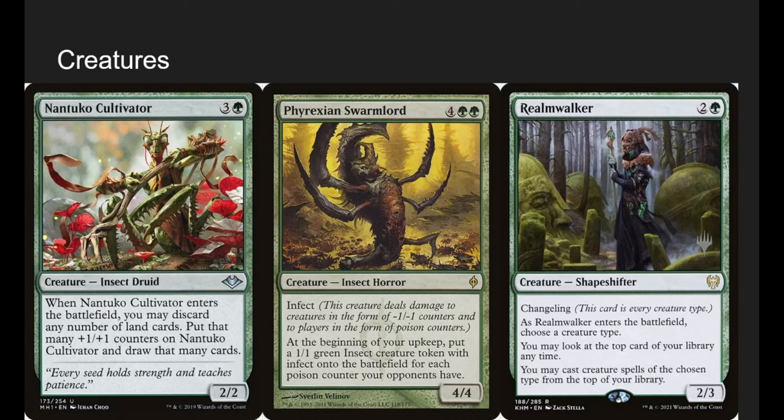Ninnoko Cultivator is a weird card for the deck. When he enters, you may discard any number of lands, put that many +1/+1 counters on him, and draw that many cards. If he's in our grave and we draw even one land, we can cast him from our graveyard — he's effectively a 4-mana 3-3 that draws a card. Since we can play lands from our graveyard anyway, he kind of helps fill it.